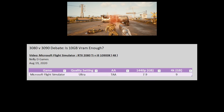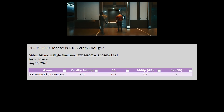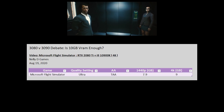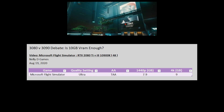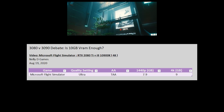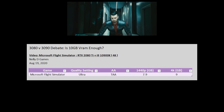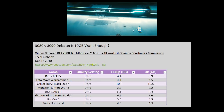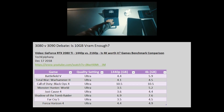There's one more game I wanted to check that just came out recently: Microsoft Flight Simulator. It was very performance-intensive — using 7.9GB at 1440p and 9GB at 4K. So that would be another game that would run it a little close if you bought the 3080 and used it at 4K resolution.